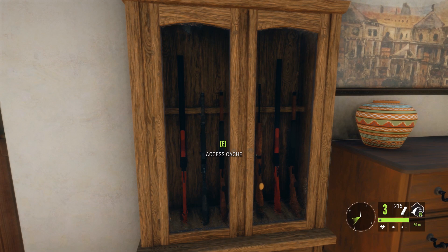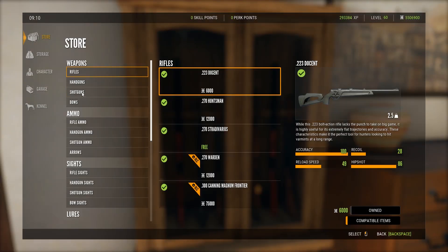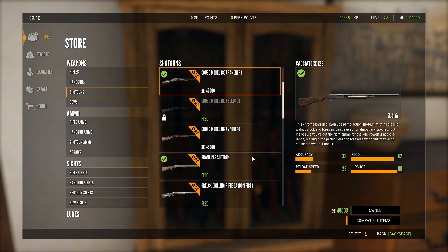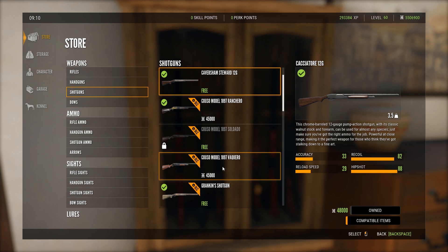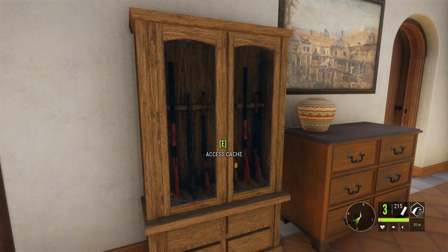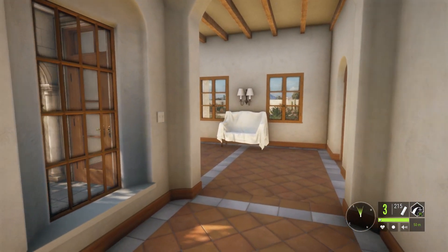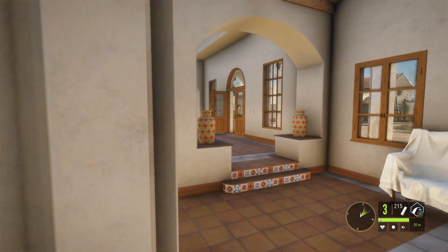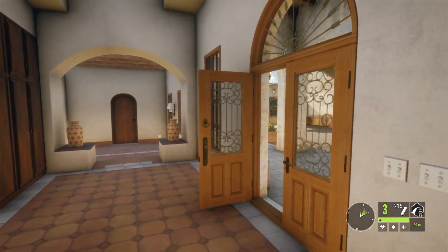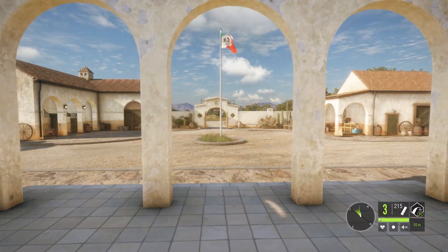The only unique thing you're getting by buying this map yourself is the ability to get the shotgun. The Kuzo Model 1897 comes in a few different variations, and there is some mission-related stuff as well. However, currently this shotgun is very bugged and definitely should not be the reason why you decide to buy this reserve, as there are a ton of other good shotguns in the game already.